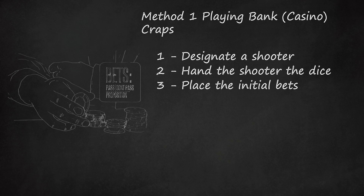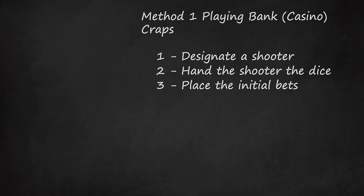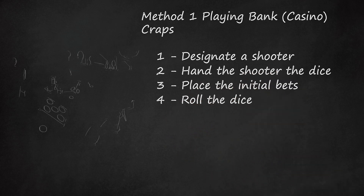Initial bets include the following: Pass — an even money bet that a right or winning number will be rolled before a losing number. A pass bet is placed on the pass line. Don't pass — an even money bet that a wrong or losing number will be rolled before a right number. This is sometimes called playing the dark side. Some casinos also require other players to make a pass or don't pass bet before the first roll. Odds or free odds — a bet that can supplement a pass, don't pass, or come bet, paid at actual odds instead of house odds.